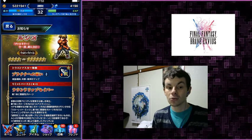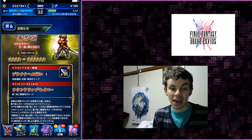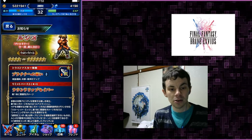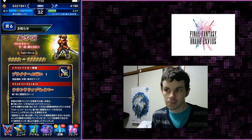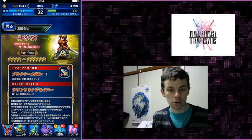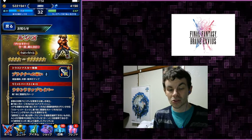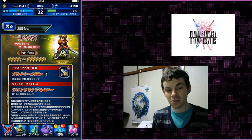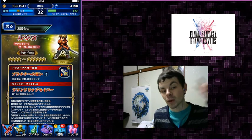Next up is Lucian. His TMR is a materia with percent attack and spirit up when equipped with swords — depends on the percentage. His limit burst is single target thunder damage. In his kit: single target damage, consume HP and single target damage, thunder imperil, and single target thunder damage. The words of the day are 'single target.' He has a combo where you choose three different abilities to use in one turn — kind of cool, triple cast — but he's still four-to-six stars. Maybe he'll be more interesting than I'm giving him credit for.